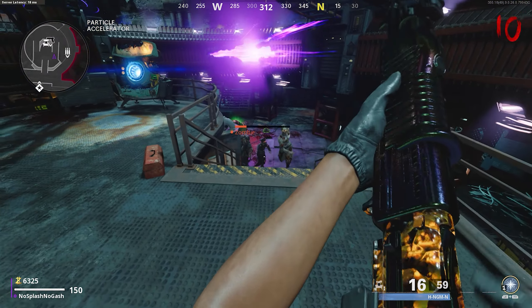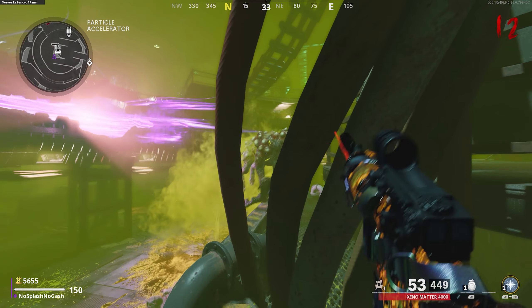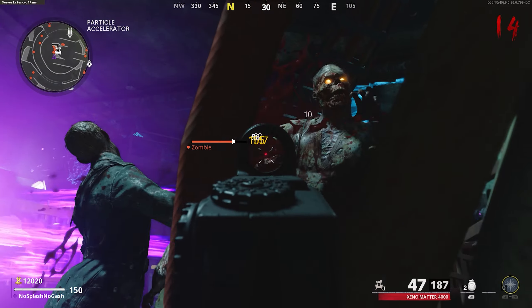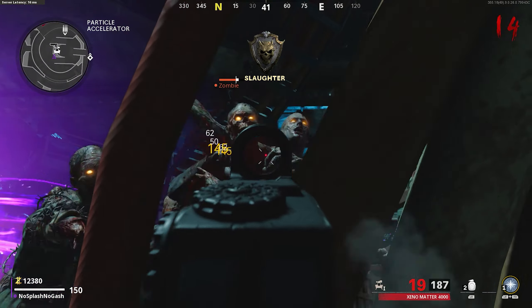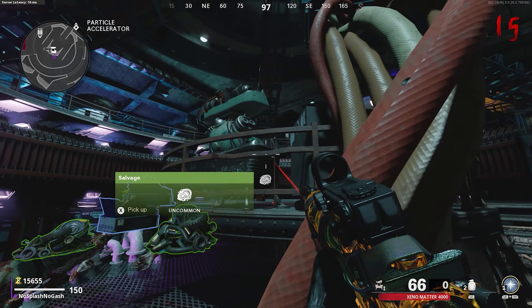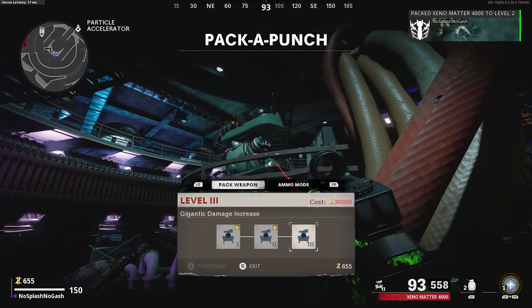I recommend machine guns — LMGs would be perfect. This glitch does also work on dog rounds, which is brilliant. You can pretty much survive the whole game in this one position, which is amazing. At the end of the round, you can collect all the pickups just by moving forward past the electrical wires, grabbing all the zombie drops and also pack-a-punching your gun.